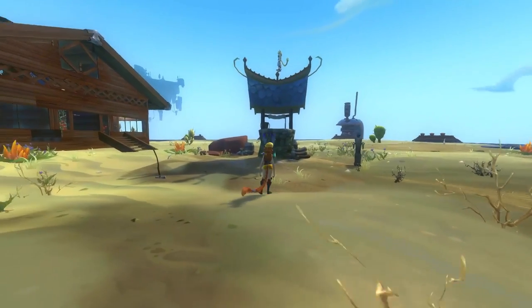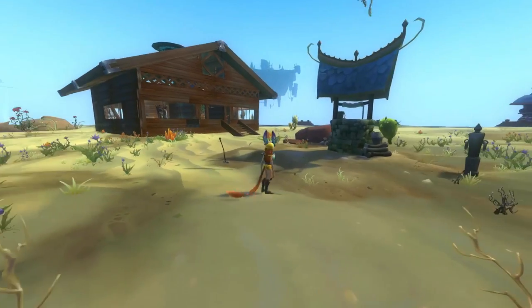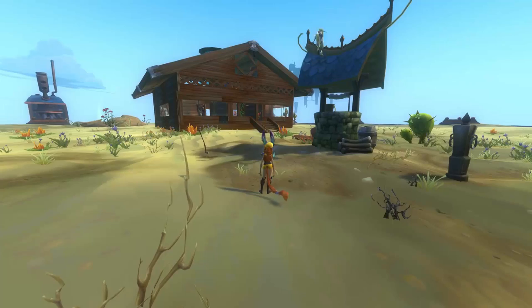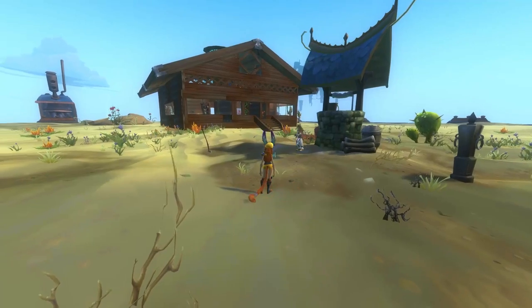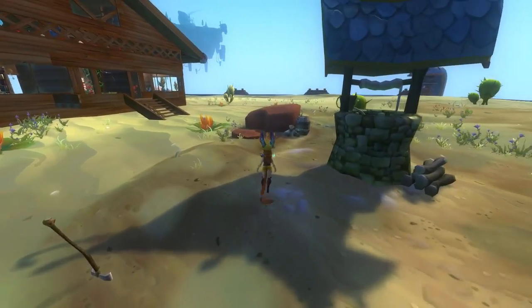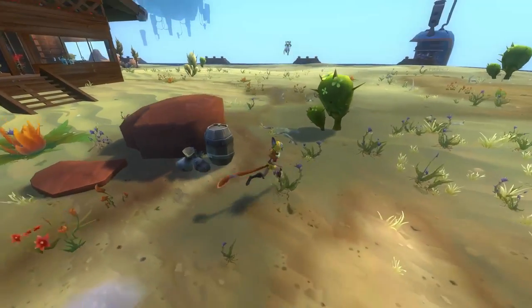I wanted it to be a beach house. Originally, I couldn't make a fake ocean that I was happy with, so I turned it into like what I would want my own peaceful dream house to be, and it was not at the ocean, because I hate the ocean. And I like heat and sand and deserts.